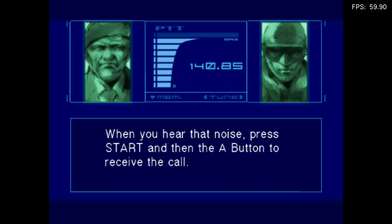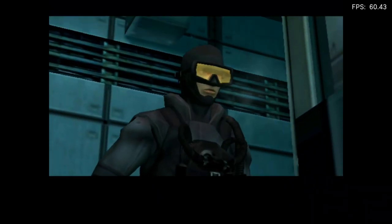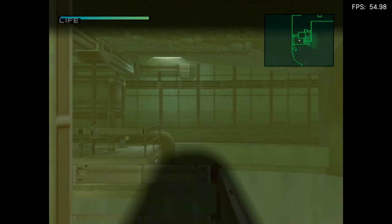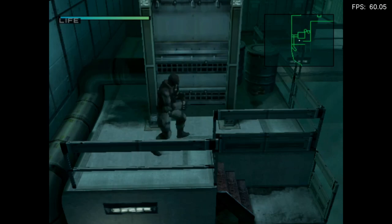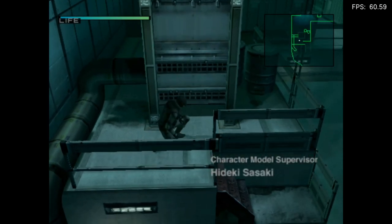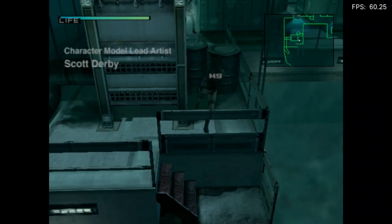When we need to contact you, the codec will beep. When you hear that noise, press the pause button and then the A button. Okay, so that's first-person mode — brings up my gadgets. How do I crouch? It is the Y button.